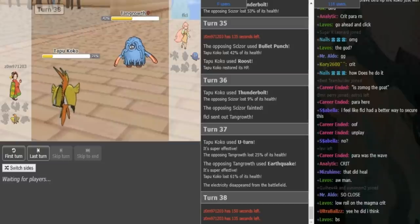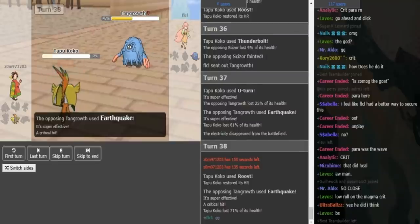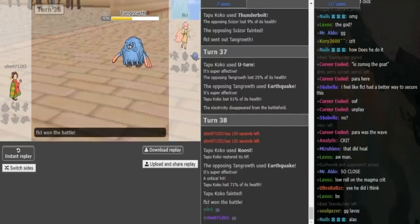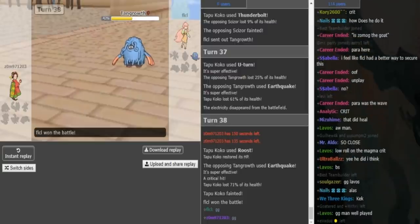He does Roost up. Leaf Storm gets a crit and just picks up the Tapu Koko. Obviously it didn't matter there — Zomok still needed big hax: T-Bolt, Para, full para, to somehow win that.